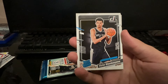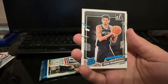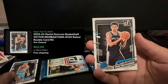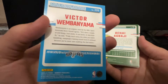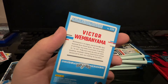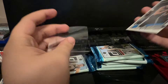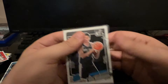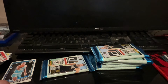Bang! What a freaking box! Victor Wimbanyama - Donruss rookie! What a freaking box. Pulling two Brandon Millers, a green laser Brandon Miller, with a Victor Wimbanyama. Beautiful card - look at him with that pose. And we got an Oche Agbaji. Victor Wimbanyama Donruss base - we already called it. We called it when we first got into the start of the box that we're prepared to pull a Victor. Let's go ahead and sleeve him up. What a freaking box!